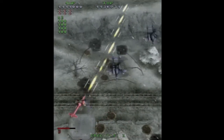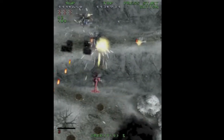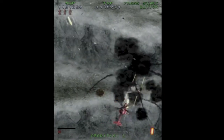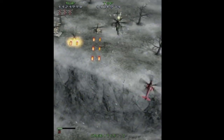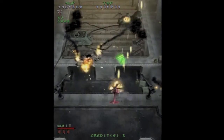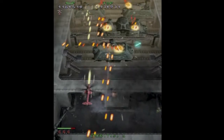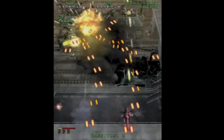Under Defeat isn't a long game — it only has five levels, although they are longer than your average shooter level. One thing I really like is that the game is always introducing new concepts. This is the second-to-last level, and it's giving you all these new enemies, such as rocket pods that launch lightning that slows down your chopper, and all kinds of other heavily armed enemies on rails.